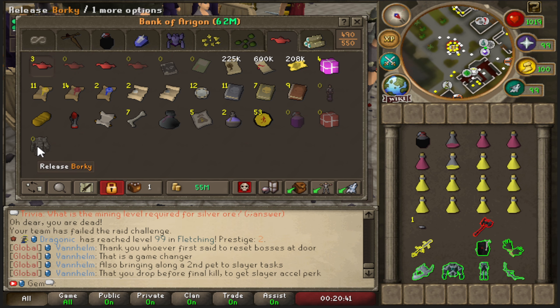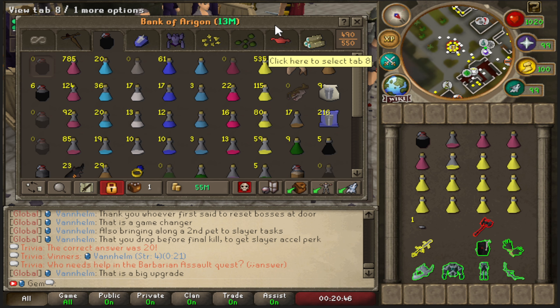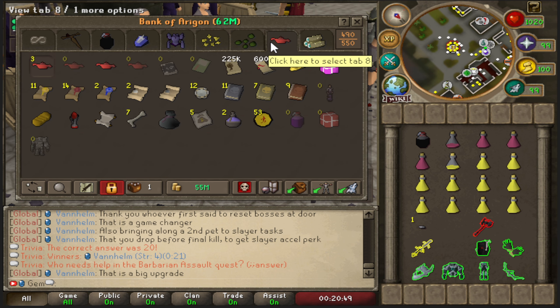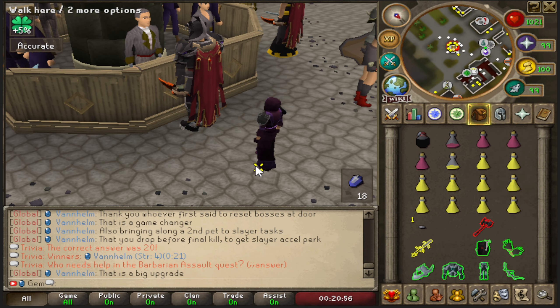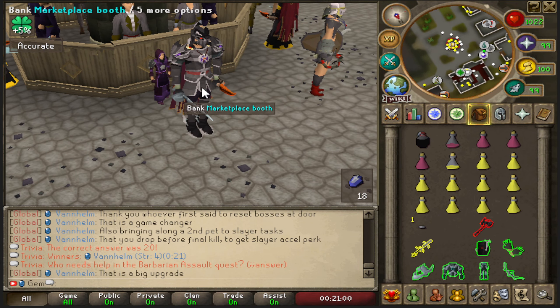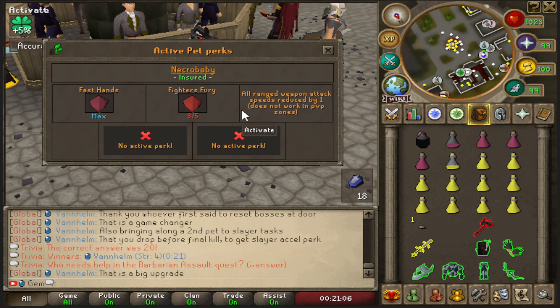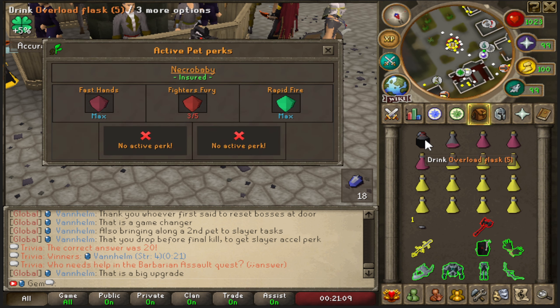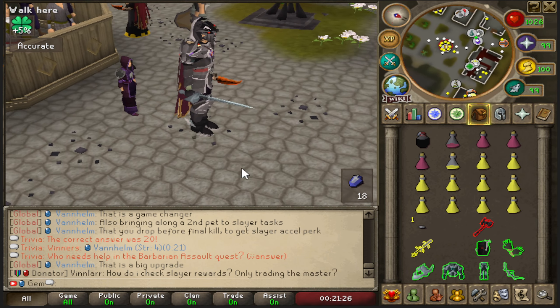The worst part is I lost my Borky pet and I don't have anything else to use as a secondary pet - it's just gone, I didn't insure it. Now I have nothing to drop for my range switch. I'm going to have to stick with Fast Hands, Fighter's Fury, and Rapid Fire. I'll be using at least two to three doses of overloads throughout the entire raid, and I won't have Sharpshooter active for the third or fourth room.